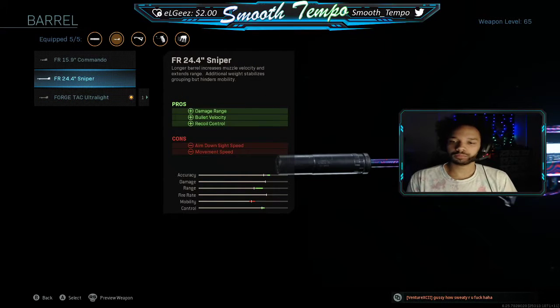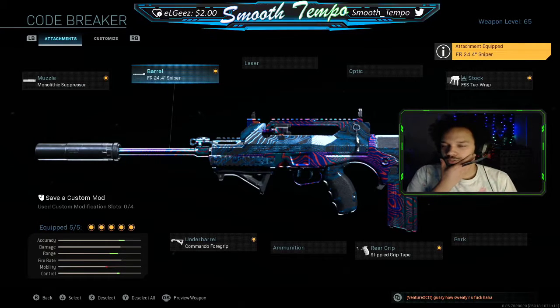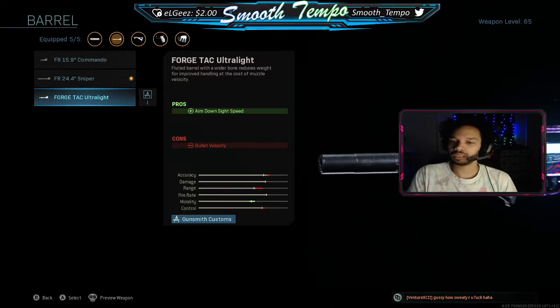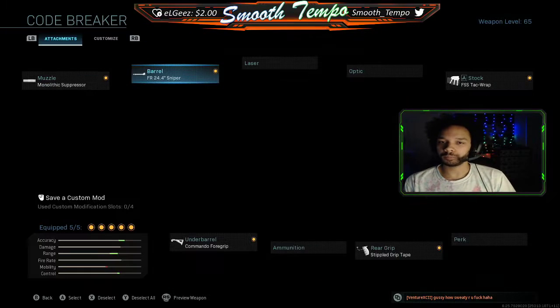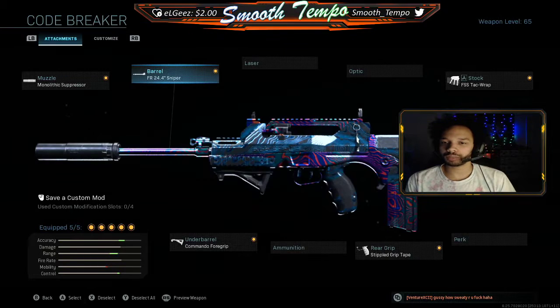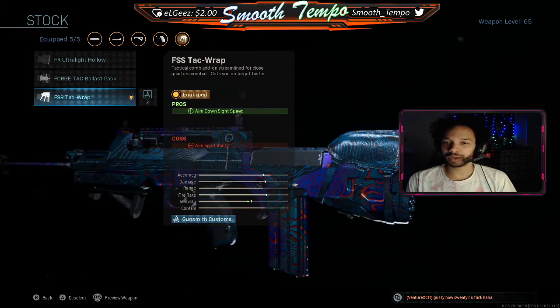We're gonna go for the one burst — we're gonna use a sniper barrel just because look at these stats. We should be one bursting everybody we see. Granted we're gonna have to post up, but we're gonna rock the sniper barrel this game just to show off the true power of this gun. For the stock we're gonna use the Tac Wrap, which is pretty much a close quarter stock.